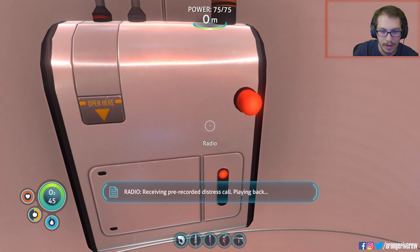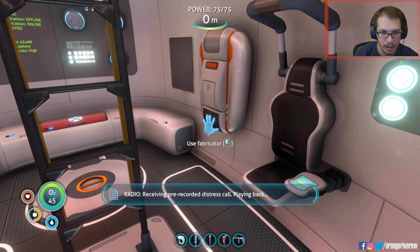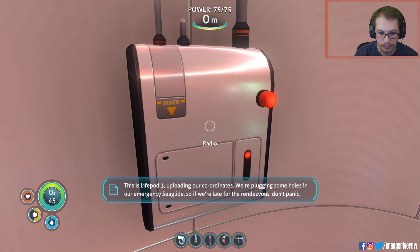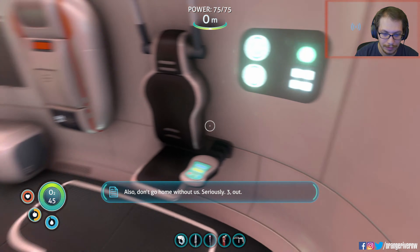This is the same message re-recording. Distress call: this is life pod three uploading our coordinates. We're plugging some holes in our emergency sea glide, so if we're late for the rendezvous don't panic — also don't go home without us. Seriously. Three out.